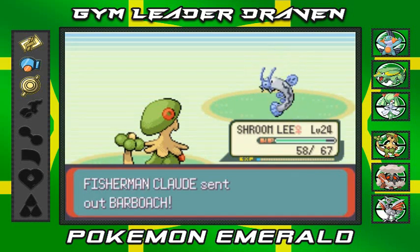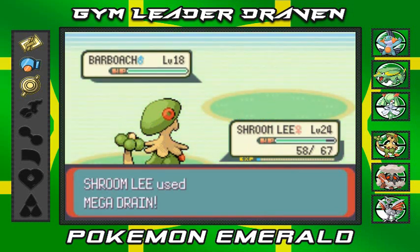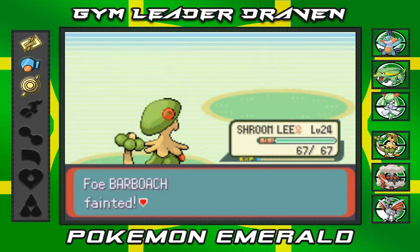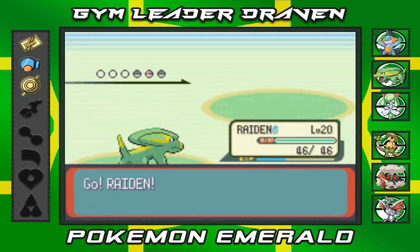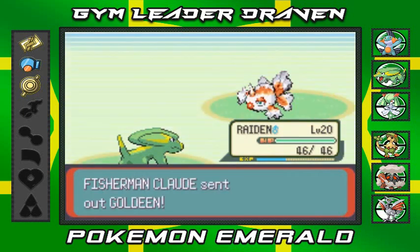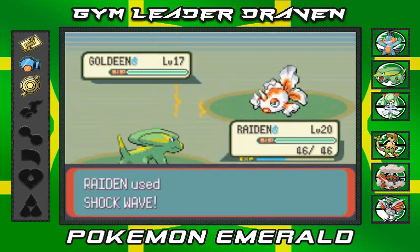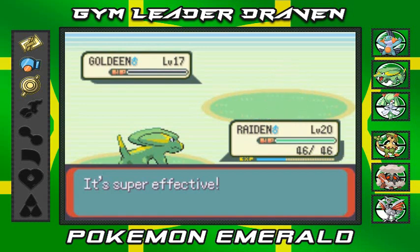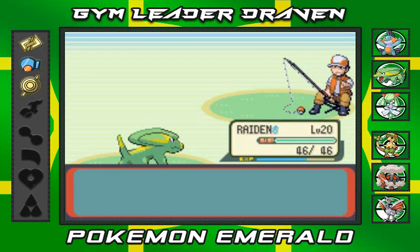Barboach eventually evolves into Whiscash. Mega Drain - I wish Drain Punch was in this generation but it's not. Shroomly healed up as always. Claude comes out with a Goldeen, so I switch to Raiden. Shockwave attack - never misses! Takes out that Goldeen easily. Claude is defeated. 'Should have had better Pokemon!'